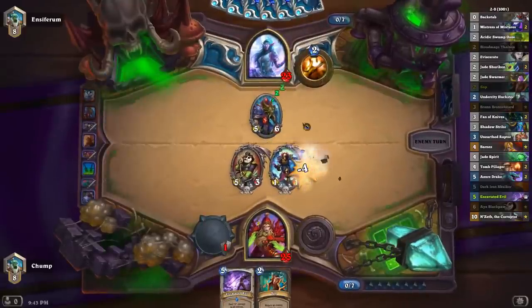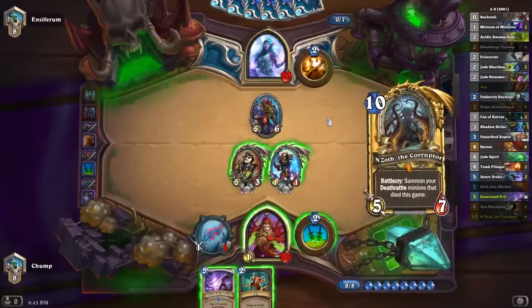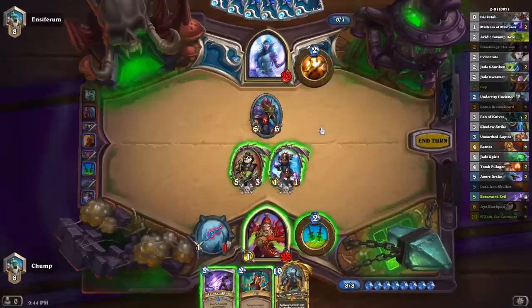That's a pretty good card — 7 mana, 5-6, deal 4 damage. Compare that to Fire Elemental: 5-6 is better than 6-5, deal 4 is better than deal 3, but it is an entire extra mana. I don't know why I'm talking about this — it's pretty unimportant.